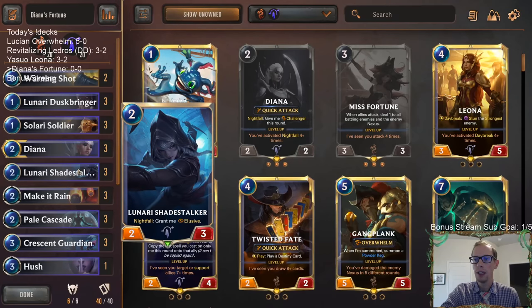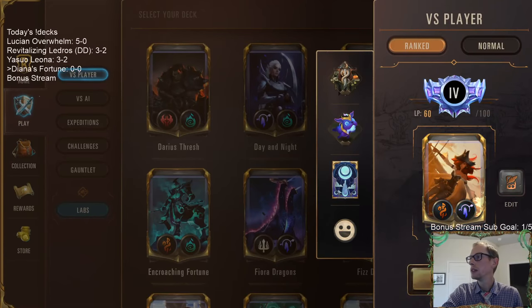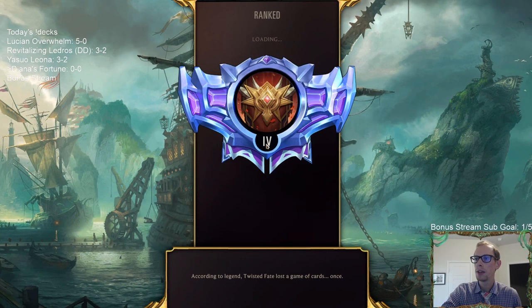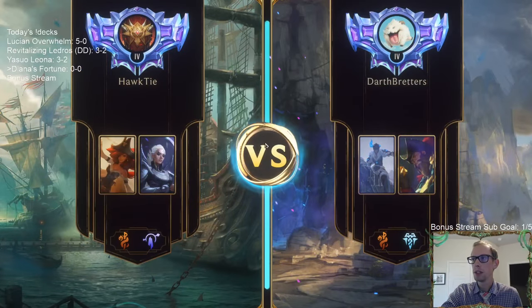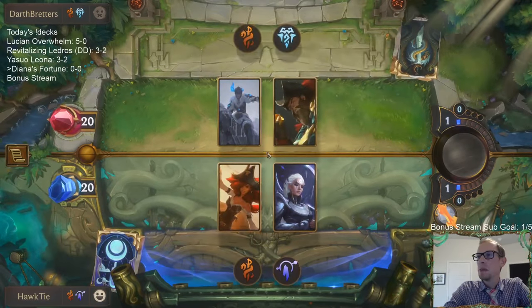Let's give this a try - we're gonna play Diana's Fortune, five games in ranked. I just realized it says we're at four. I thought we were at like one before - did I level? We're in Diamond now, we were in Platinum before. I'm not sure, I probably should know. Alright, more Sejuani Gangplank.